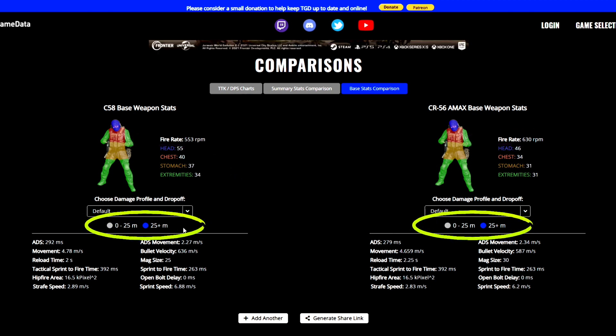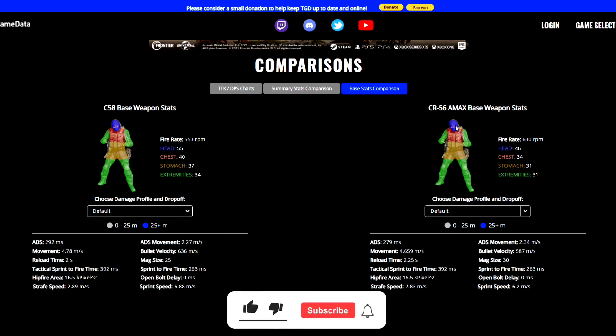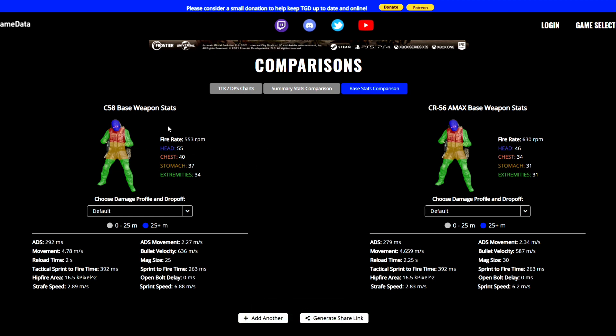At longer ranges the C58 has a significantly higher damage profile compared to the A-Max. With the C58 you can get a 6-shots-to-kill with only 1 headshot and 4 chest shots, whereas with the A-Max to get the 6-shots-to-kill you would need 4 headshots and 2 chest shots. So it's far more likely that you're going to get the 6-shots-to-kill with the C58 compared to the A-Max, and we'll see how likely it is to land your shots in the recoil test later on.